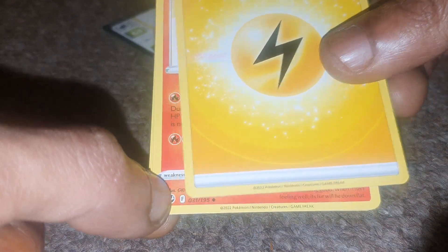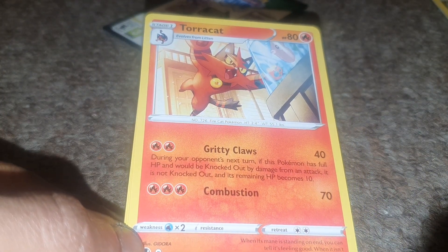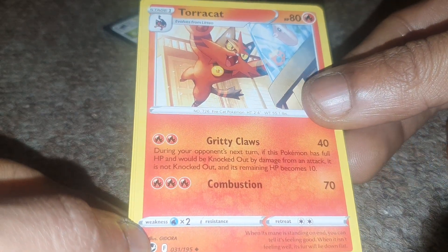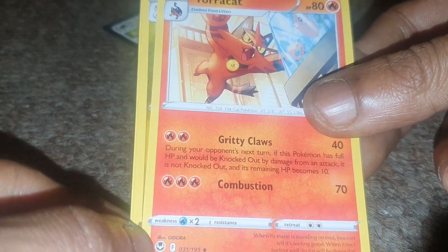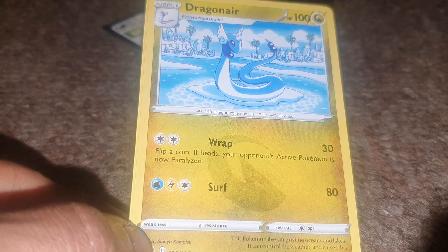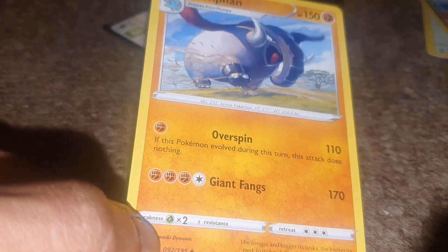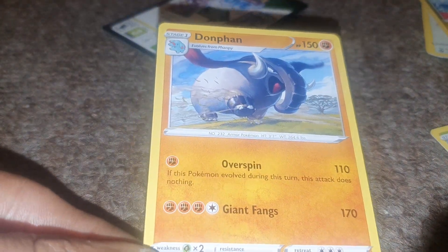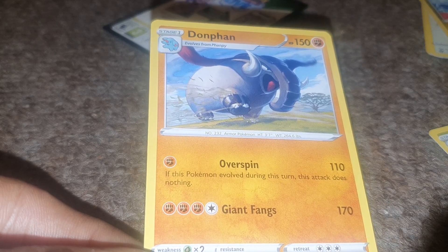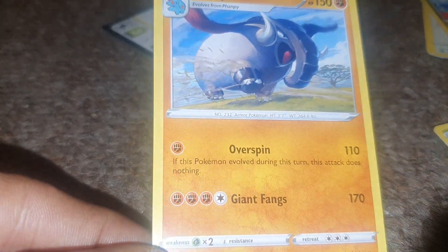The Energy card from this pack was an Electric type Energy, which was followed up by a Tauros having 80 health points, being a Fire type Pokemon with a Dex entry of 726 being a Fire Cat Pokemon, having a move of Combustion and Gritty Claw. Dragonair up next, being a Dragon type with 100 health points, with a Dex entry of 148 being a Dragon Pokemon with a move of Wrap and Surf. And Donphan is the final card for today with 150 health points, being a Fighting type Pokemon with a Dex entry of 232 being an Armour Pokemon, having a move of Overspin and Giant Fangs.